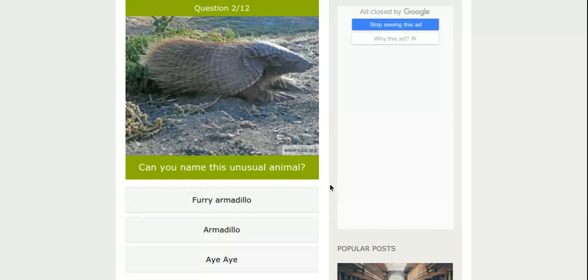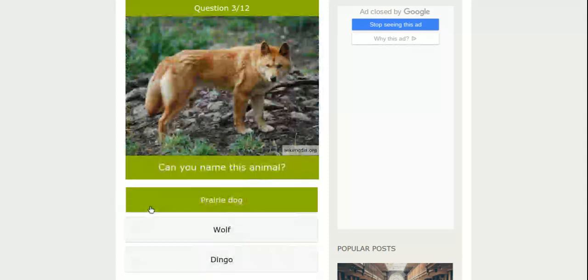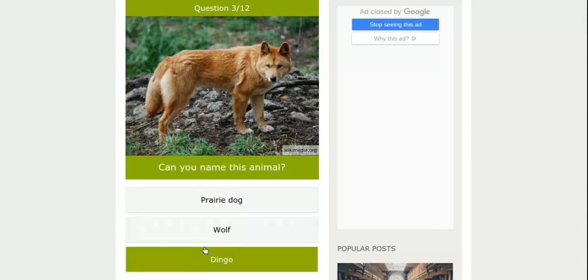Now what is this? Furry armadillo, armadillo, aye-aye. I think it'll be a furry armadillo — look at how furry that guy is. Prairie dogs are like hamsters, long hamsters, so no. Wolf or dingo — this looks more like a dingo. A dingo pretty much looks like a wolf, but lives in Australia. So I think it's going to be a dingo.